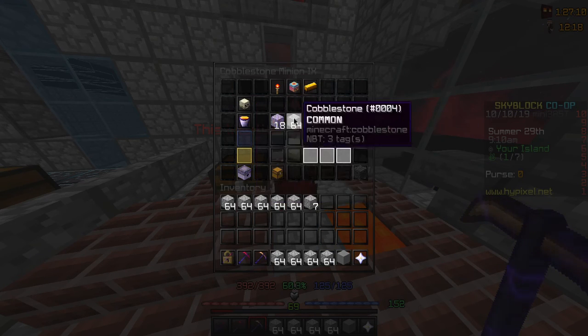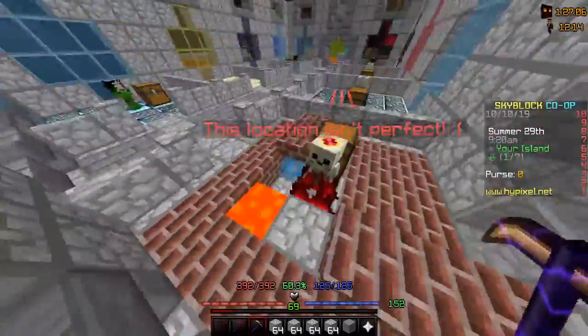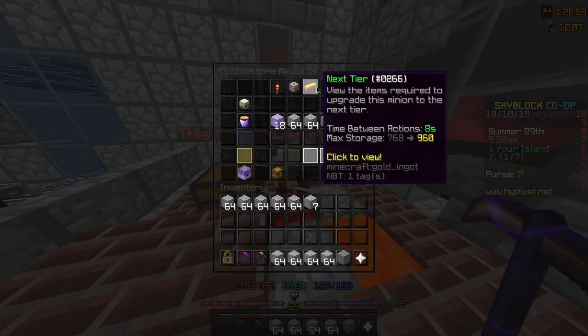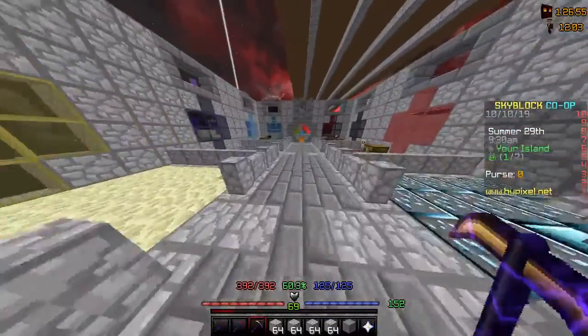This cobble minion has an enchanted lava bucket and super compactor, so it's quite fast — faster than it would be otherwise. Tier nine is basically eight seconds between actions.